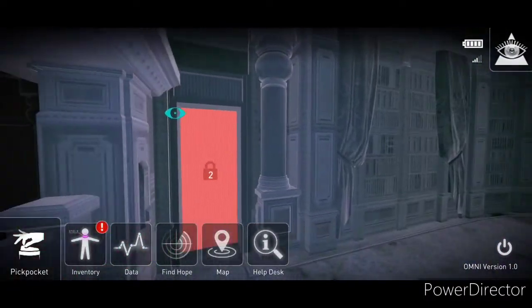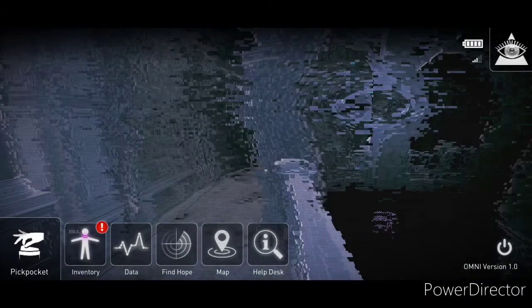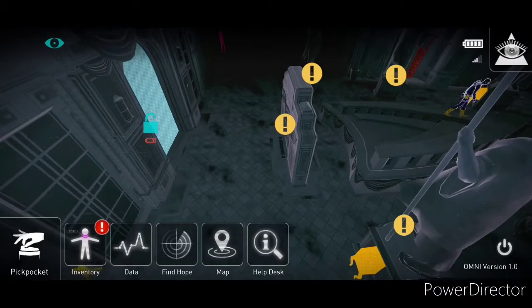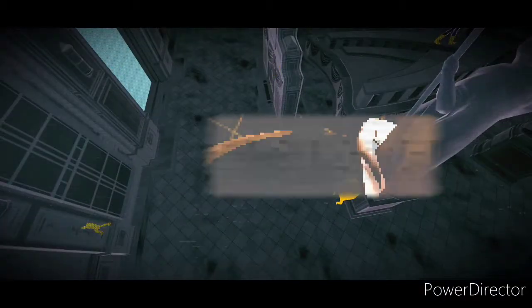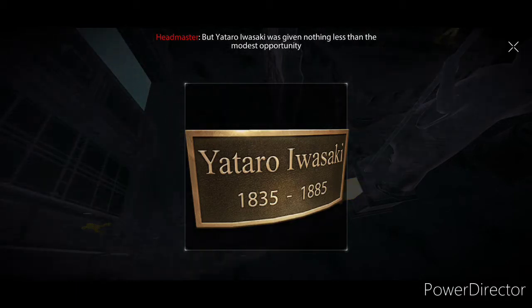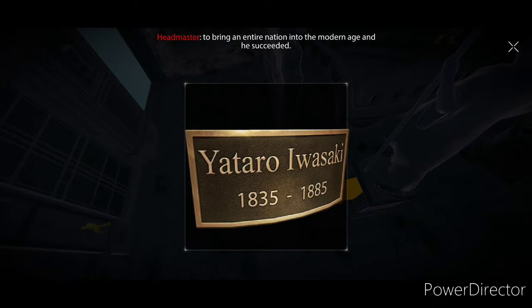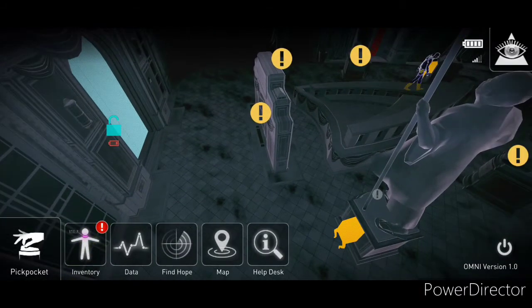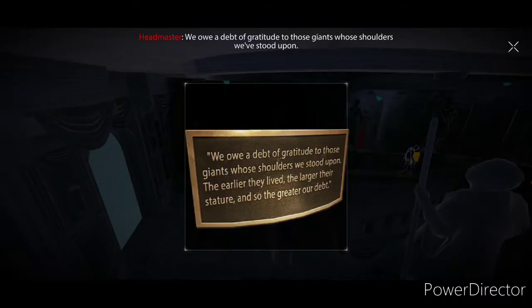A little further down here to see — there's our level two door. Nothing of use around here. There are lots of identifying things to pick up. His detractors would call him an opportunist and they would be right, but Yataro Iwasaki was given nothing less than the modest opportunity to bring an entire nation into the modern age and he succeeded. We owe a debt of gratitude to those giants whose shoulders we've stood — the earlier they lived, the larger their stature, so the greater our debt.